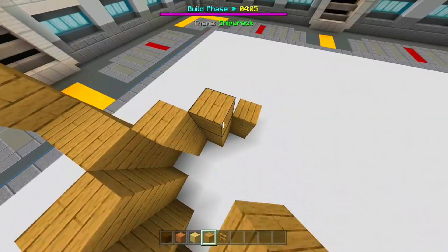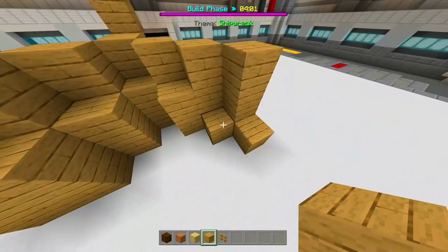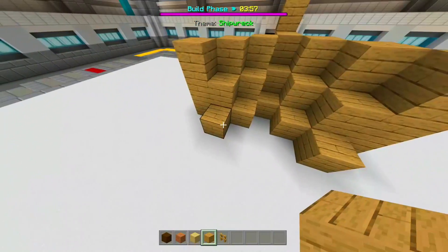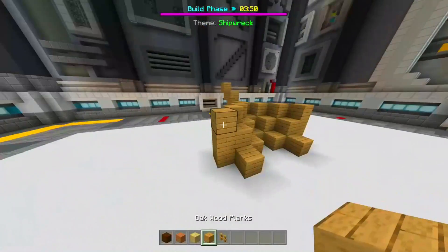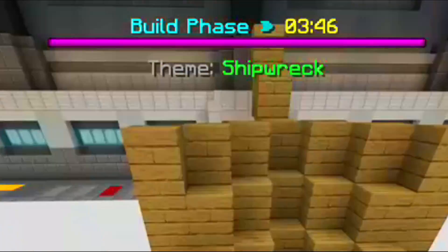Let's make it higher and then put blocks right below — there we go, come on. We can just put this here and then put other ones right here below. That looks great — that looks like the front part of a ship. I need to do this fast because we have four minutes left.